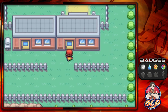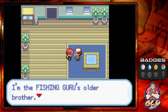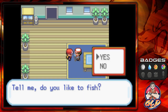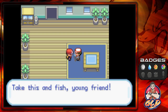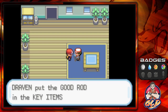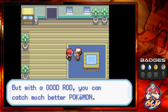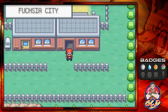Going into this house right here, you'll find the Fishing Guru's older brother. He says: 'I simply love fishing. I can't bear to go without. Do you like to fish?' 'Yes, I do.' 'Grand, I like your style. I think we can be friends. Take this and fish, young friend.' And there it is — we got ourselves a Good Rod, which can grab some mid-tier Pokémon like Poliwhirl and Poliwag.